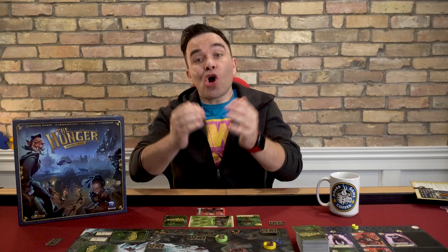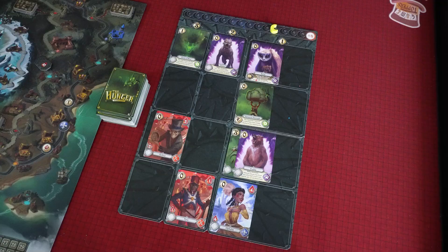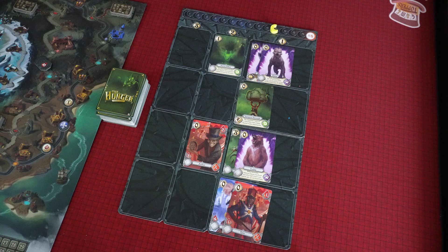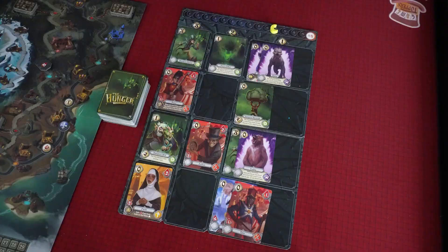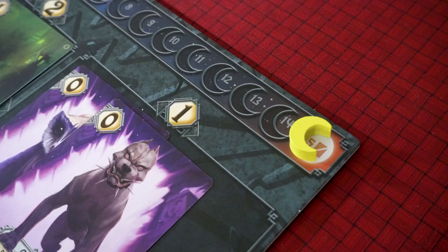After all players have had their turn, move the moon token over one space. Next, flip all vampire tokens over to their active side. Then move all remaining cards on the hunt track one space to the right. Any cards in the last space stay where they are, and any cards moving into that space will be included in that stack. Fill all empty spaces in the three column with a card from the top of the hunt deck. Lastly, if there are less than three cards on the tavern space and no vampires in that space, add one card from the hunt deck to the tavern.